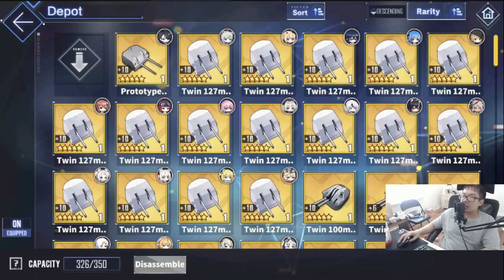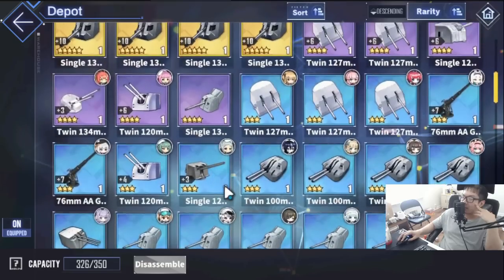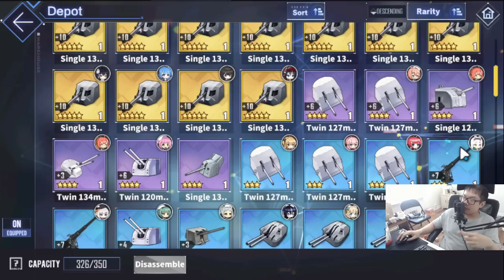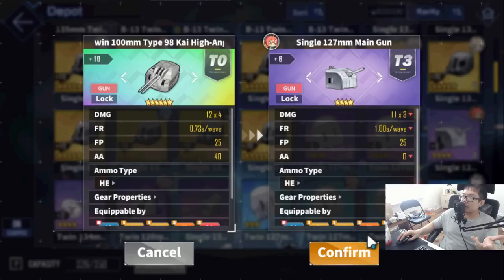Since USS can't use light cruiser guns, we have to use DD guns. Your best options are the 35 firepower gun, but a lot of you don't have access to that right now. You can use this 25 firepower one - it's not the best but it's definitely not the worst. You pretty much only want to gear auxiliaries for firepower. Because she can only use DD guns, she's a terrible suicide bomber defender on maps with a lot of suicide bombers.